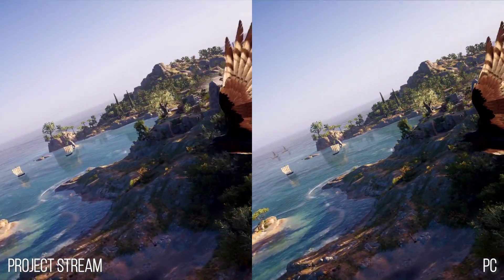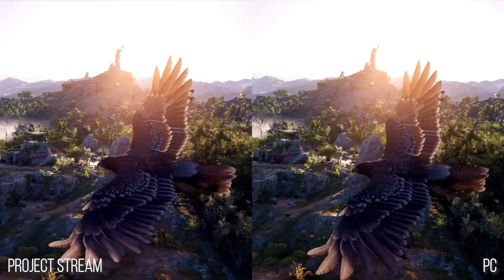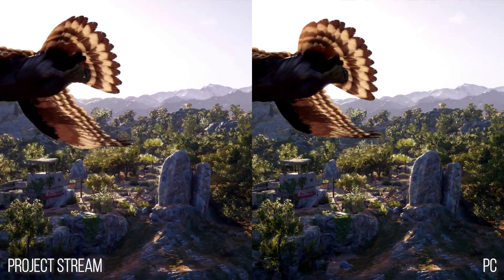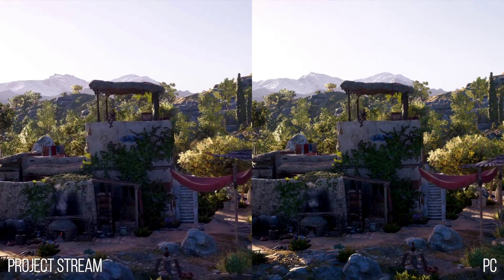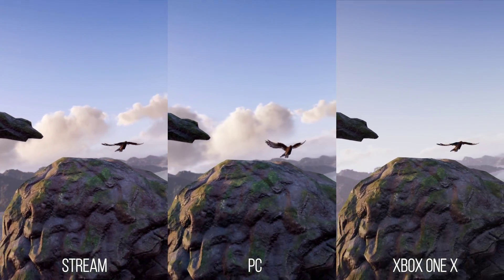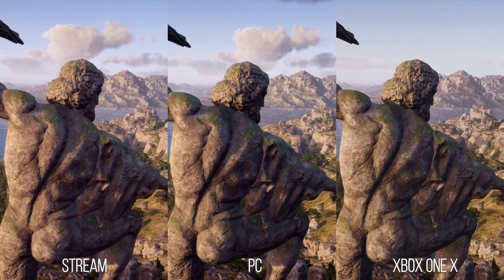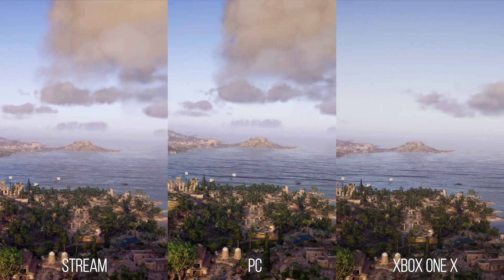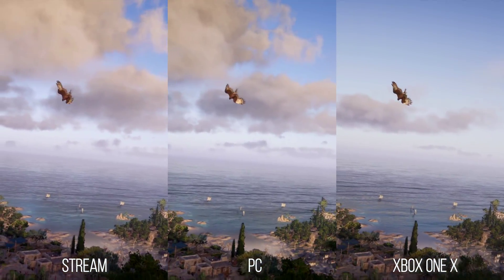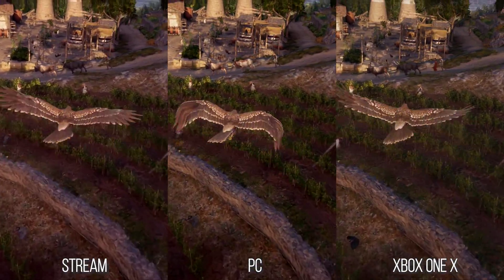PC at ultra high is our next step, and again quite similar — detail levels look very close indeed, and shadow popping is practically identical between the two systems. The volumetric clouds do appear closer to the PC version, but this is a dynamic system that can provide different results every time you boot the game. Twice in succession we didn't get any clouds at all in the stream build, but as you can see here they're definitely there, so we're not running on the game's low preset.